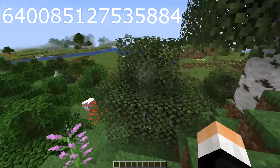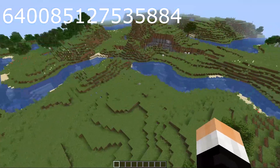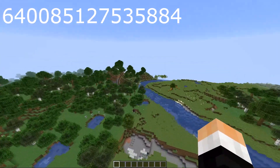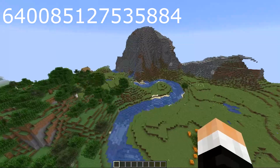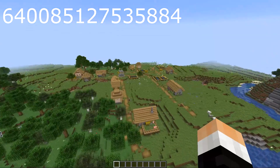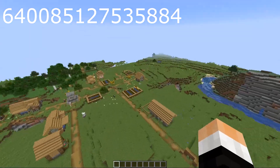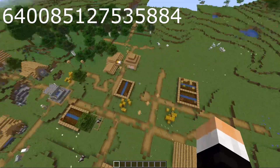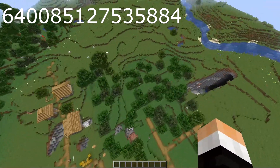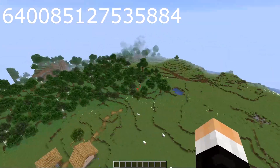Seed number five — normally I give you coordinates but I'm just going to tell you how to get there. At spawn you're greeted by a river. You want to follow the river all the way down to this mountain, and that mountain turns into a village — a new 1.14 village, by the way, on version 1.14.2, actual release not pre-release. I love these villages, they're so cool. And not only do you get a village, it's literally connected to a massive ravine with another ravine right next door.